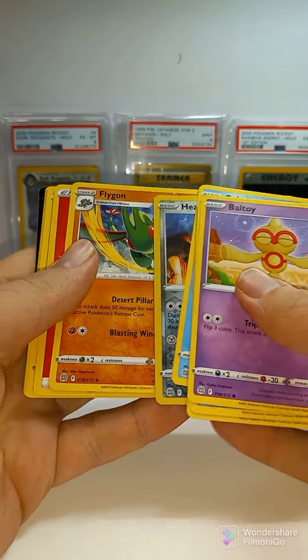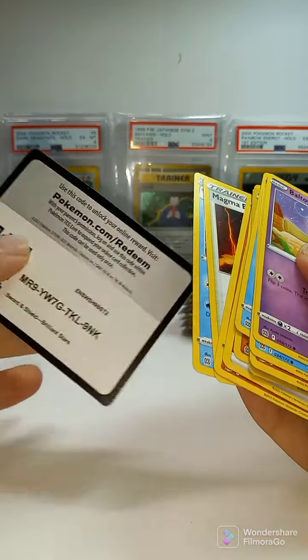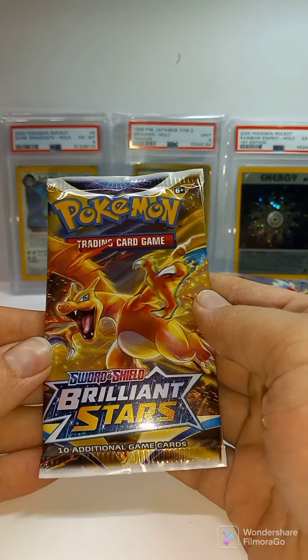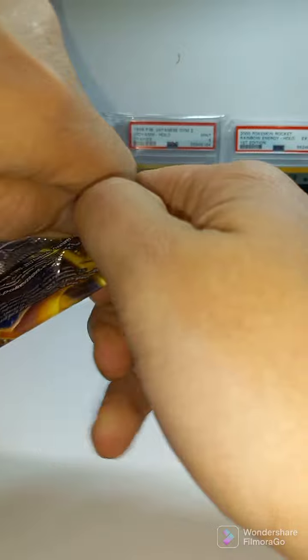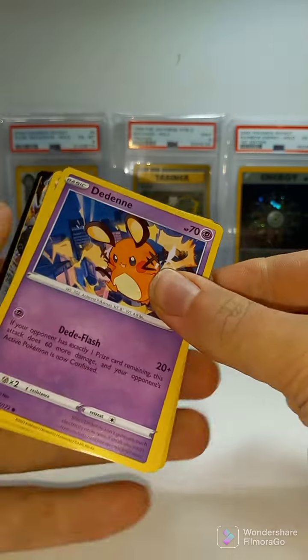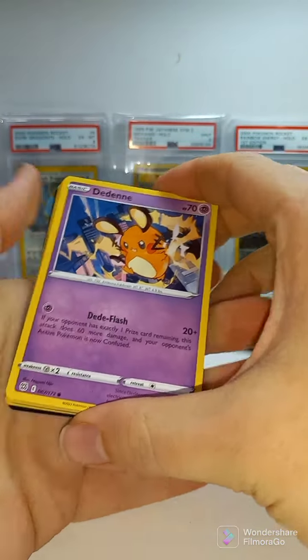Flygon, non-holo rare. Code card. Pack number two, Brilliant Stars Elite Trainer Box. Let's see what we get — I see something in there already.